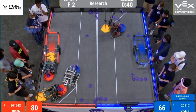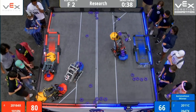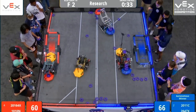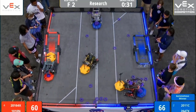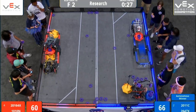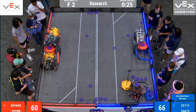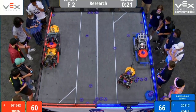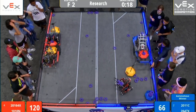The Red Alliance has parked it up in the front left corner. SharkBots preparing for elevation. 35 seconds — and 2011C steals it again. Red Alliance going for the double elevation, they've got plenty of time. 22 seconds. Blue looks like they've got a single elevation.